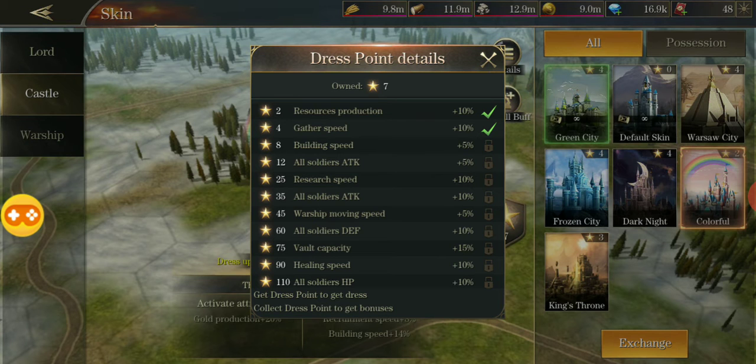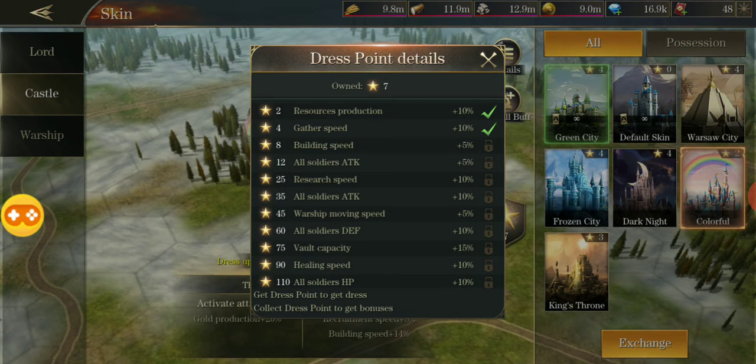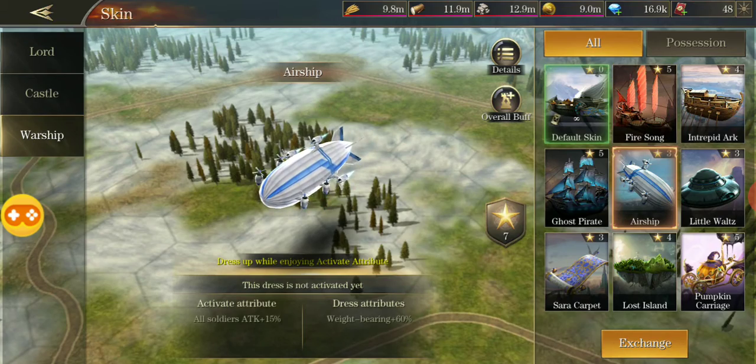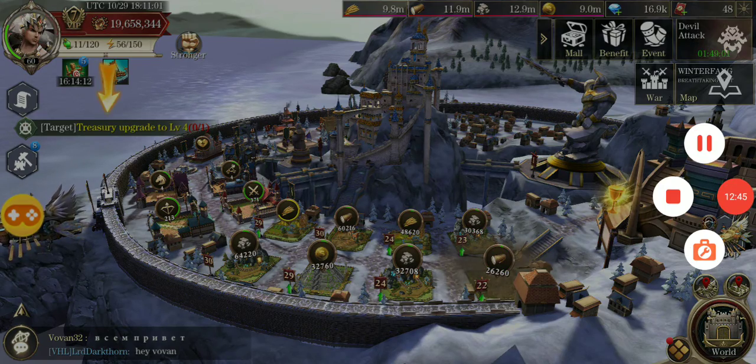You also accumulate star points from skins — the colorful seven-star skin would bring me from 7 to 14 stars, unlocking building 5% and soldier attack 5% bonuses. For warships, the same system applies: the fire song airship gives 30% attack as a dress attribute while active. The more skins you unlock the more activate attributes stack up, which adds up nicely. That covers what I've learned and the main updates in this patch — thanks everyone.